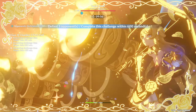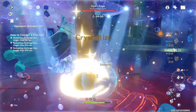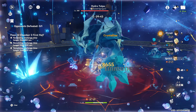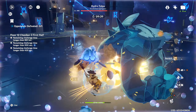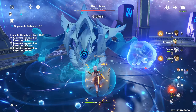Final attempt — getting the RNG needed. Clean opener: big Navia skill hit almost 200k! Picking up shards, landing another big hit. Continuing the rotation — getting Bennett's energy, placing new Zhongli shield, generating more shards as we go.